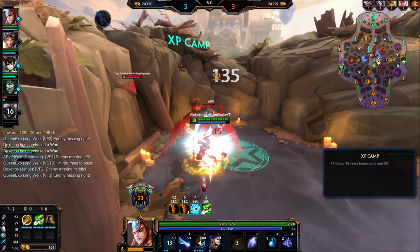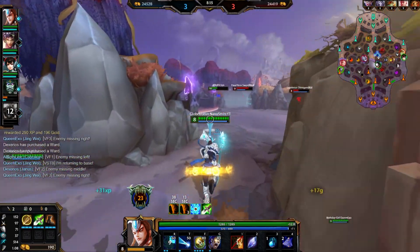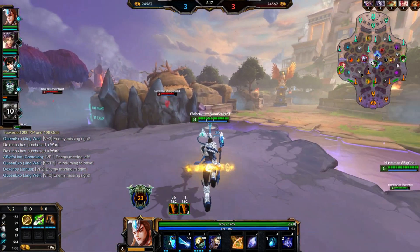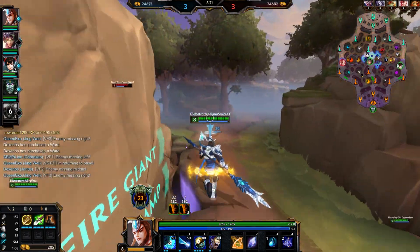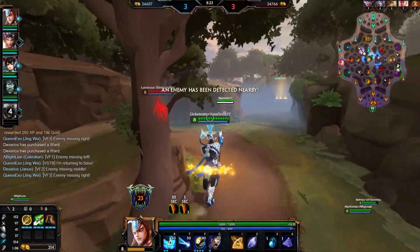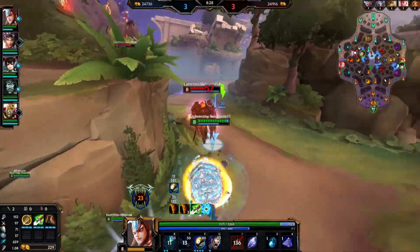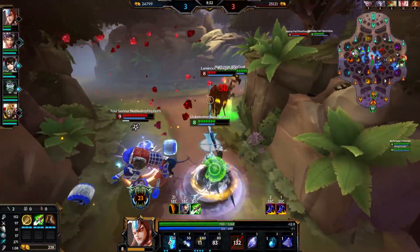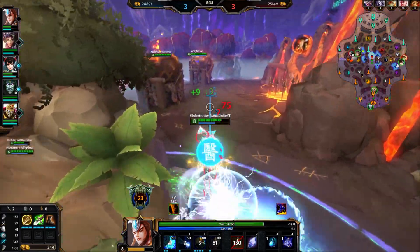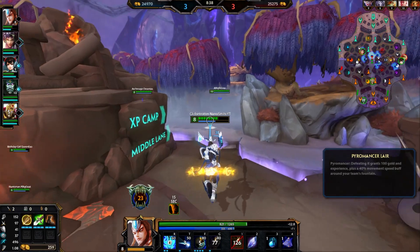He just killed himself there, which is unfortunate because now I can't really get red. We have blink up — we might be able to kill Thanatos since he has no ult. We can definitely kill him. Oh no, that sucks. I don't think we get the kill — unfortunate.